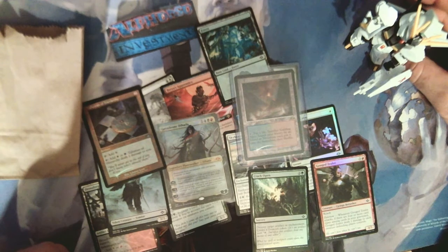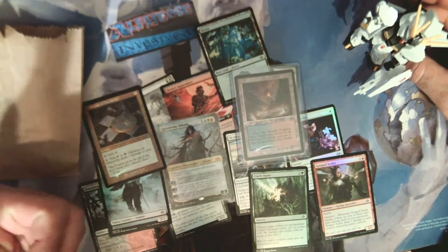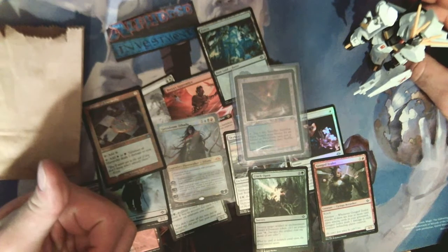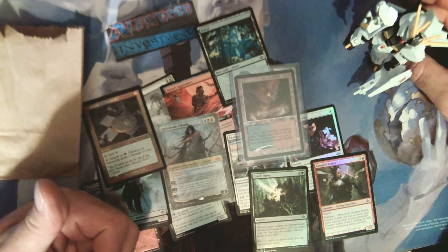I did that with Modern Masters — yeah, I got Iconic Masters. I remember that one: one and done on Iconic Masters, one pack was Thoughtseize and Mana Drain in one pack. Boom — one and done. I don't think it gets any better than that, folks.